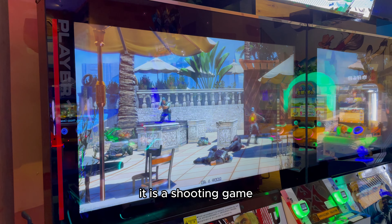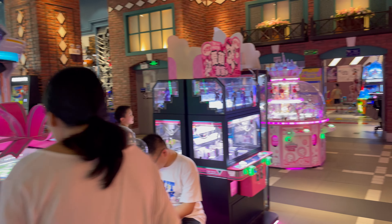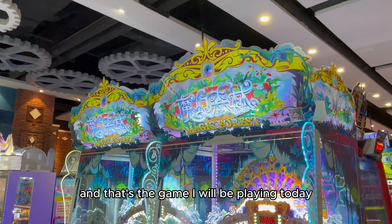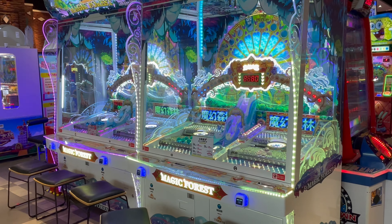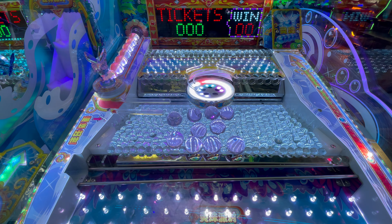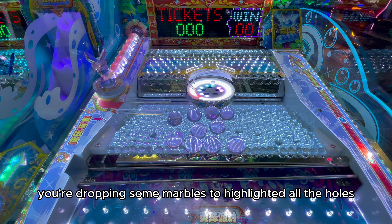Now let's get some tokens — 100 tokens for today. And that's the game I will be playing today, called Magic Farms. So that's the rules — the rule is pretty easy. You're dropping some marbles to highlight all the holes.